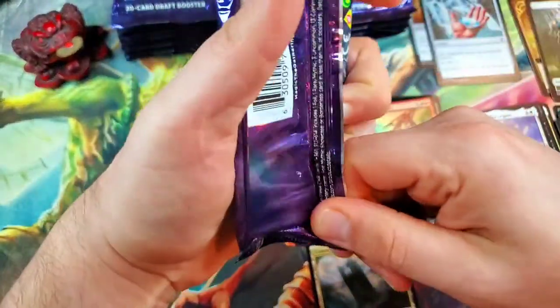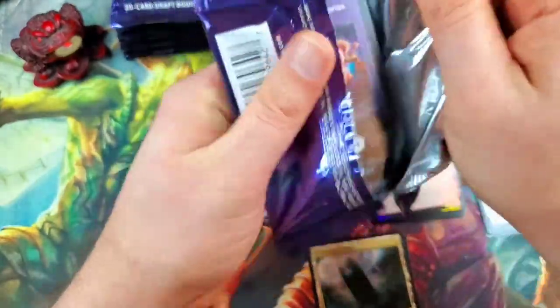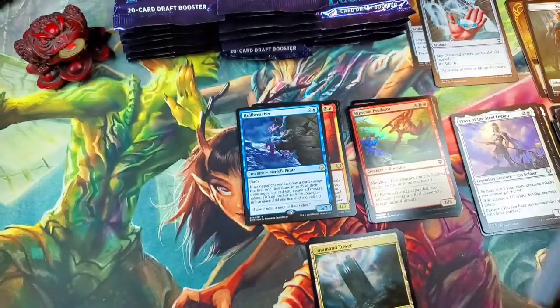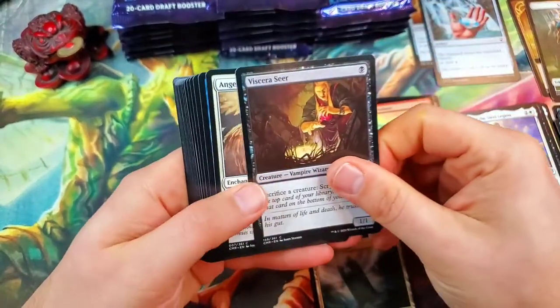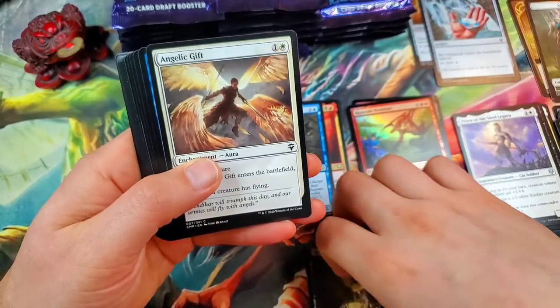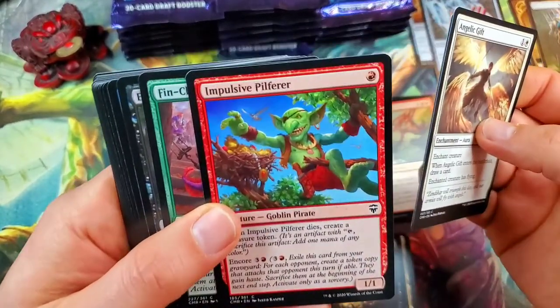Hull Breacher is definitely in the top five or six cards — one of the top rares for sure — which is sweet. Already pulling that. Viscera Seer, I believe, is actually worth a buck which is always nice for a common card. Oh, look at the Impulsive Pilferer!